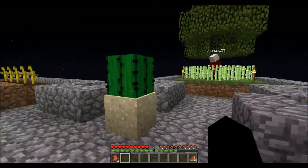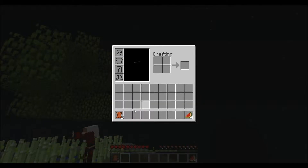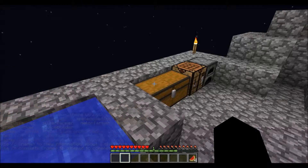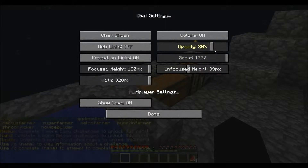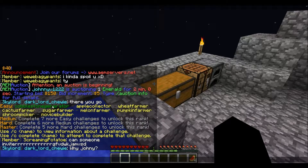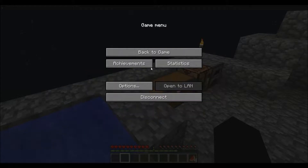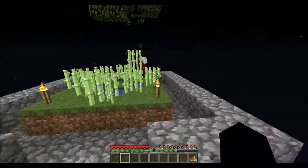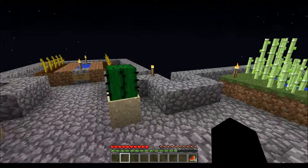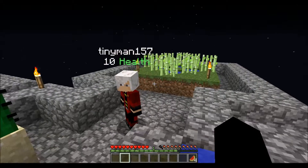Hey guys, we're back. Right after I did it, I realized I should've shown it on camera, but I completed the cobblestone generator challenge. I'll turn my chat up a little bit so you guys can see it — I have completed the cobblestone generator challenge. Realized I should've done that on camera afterwards, and so did Tiny. I'm fairly sure that he has enough sugar cane in his inventory to complete the sugar cane challenge, correct? I do.